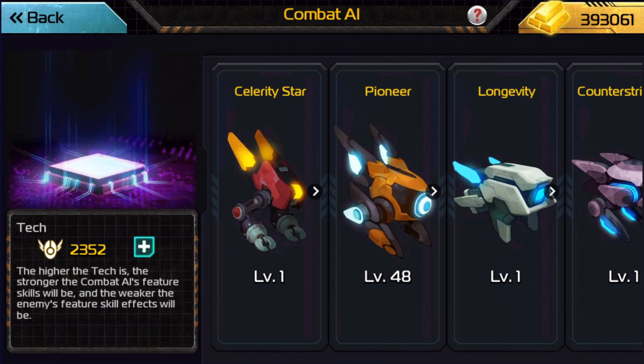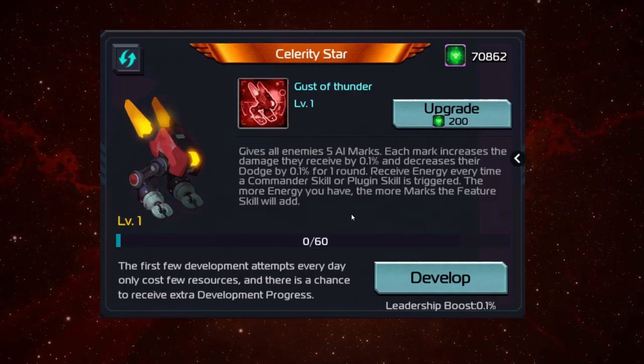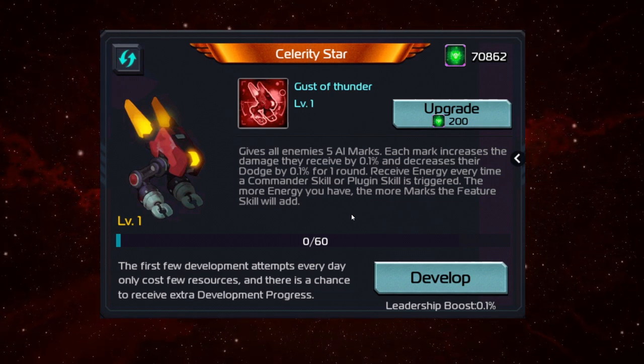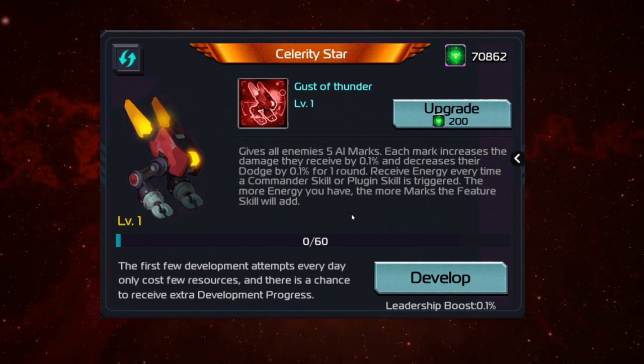In this video we're going to be talking about the Celerity Star. If I go ahead and click on that, as you can see, mine is level 1 and it is not upgraded. All bots at level 1 will be a 0.1% leadership increase. And the main thing about this bot is the skill Gust of Thunder.